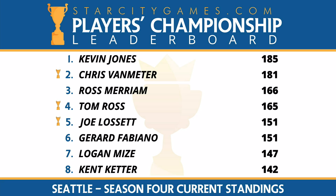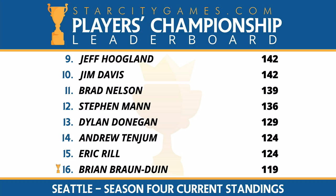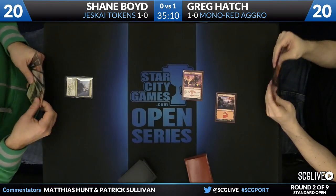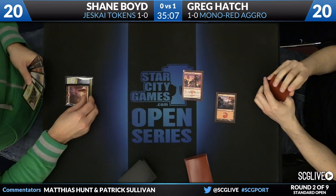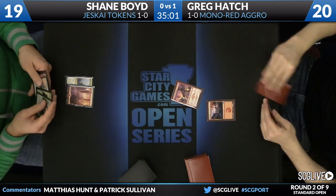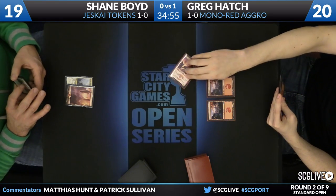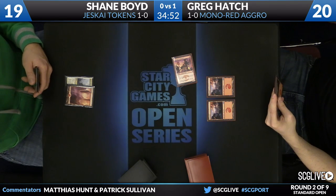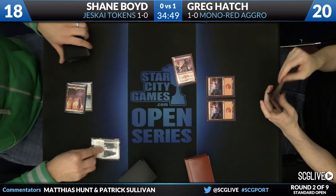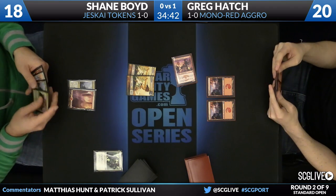On the leaderboard second page: Jeff Hoagland, Jim Davis, Brad Nelson, Steven Mann — that's where the line is currently drawn. Greg kept on six. Shane on the play has a Mystic Monastery, while Greg starts with a one-drop — Monastery Swiftspear. Shane has Seeker of the Way and Jeskai Ascendancy but opts not to play the creature, having some removal available. He has a Raise the Alarm, maybe trying to ambush the Swiftspear. This is quite the upgrade from a Raging Goblin. As soon as Greg swings in, Shane takes the damage and makes two creatures off Raise the Alarm.